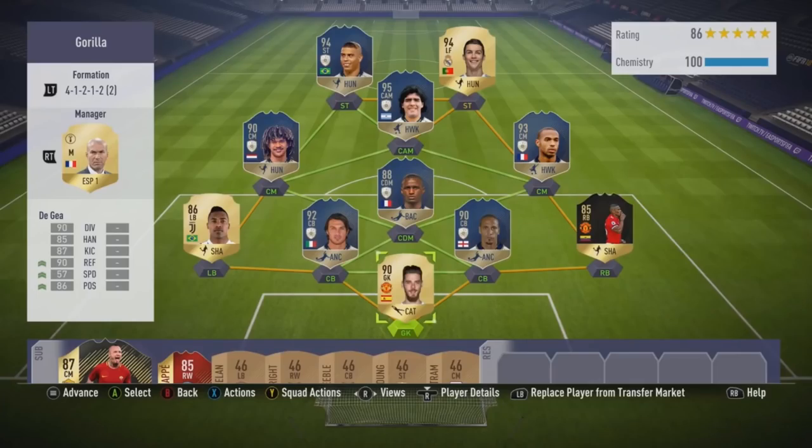His formation and custom tactics: the formation he usually likes to run with is the 4-1-2-1-2 second variation. Sometimes if he's struggling a little bit getting some runs going or scoring some goals, he might switch to the 4-2-3-1, but usually he sticks with the 4-1-2-1-2 second variation. If he doesn't start with that, he might go with the 4-3-2-1 and switch over to the 4-1-2-1-2 second variation.